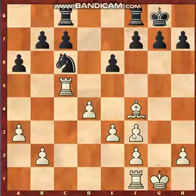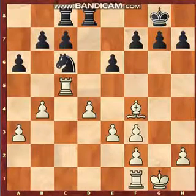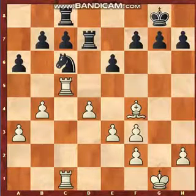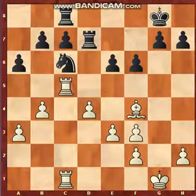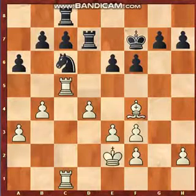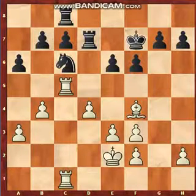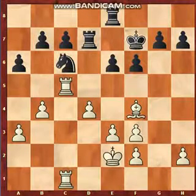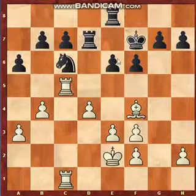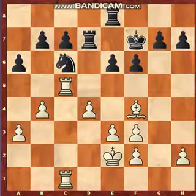Black played rook to d8, b4, rook to d7, rook to c1, f6, king to f1, king to f7, and king to e2. Both players are activating their king in the game — as the queen is off the board, it is important to activate your king. Black played rook to e8, intending to play e5 in coming moves.